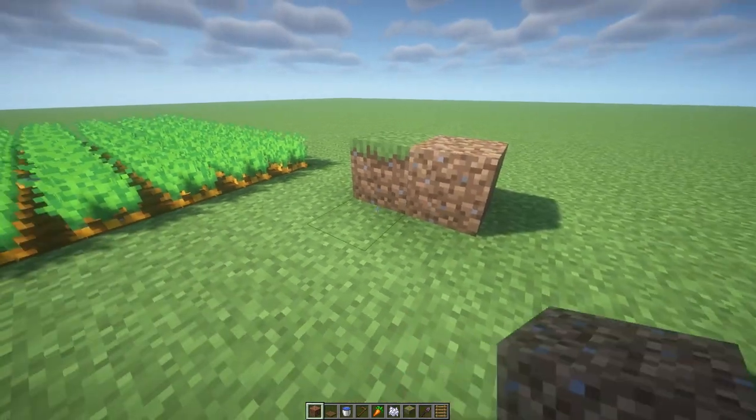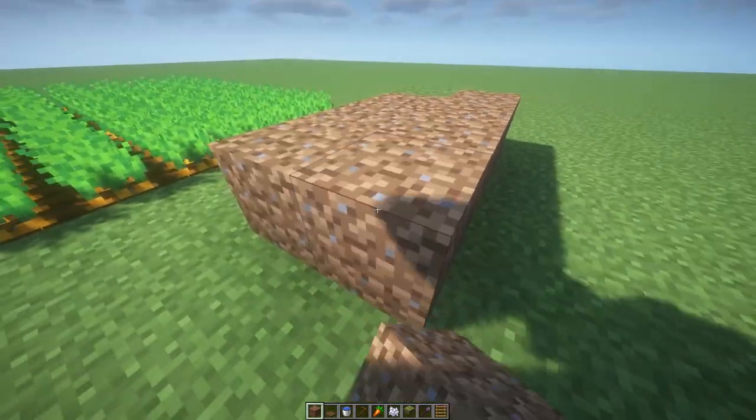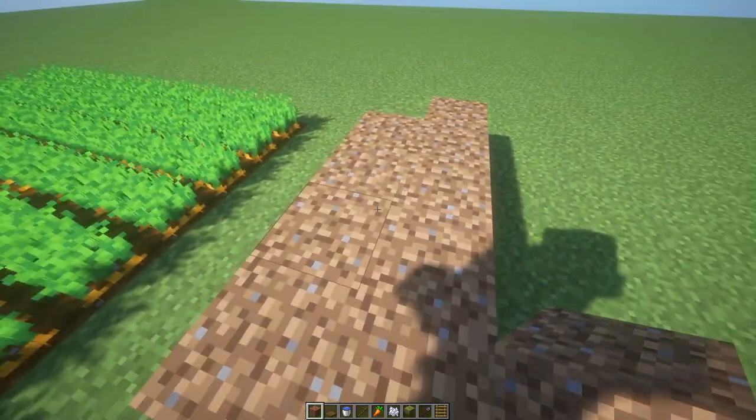So we're going to place 1, 2, 3, 4, 5, 6, 7, 8, 9, 10 dirt or grass blocks.